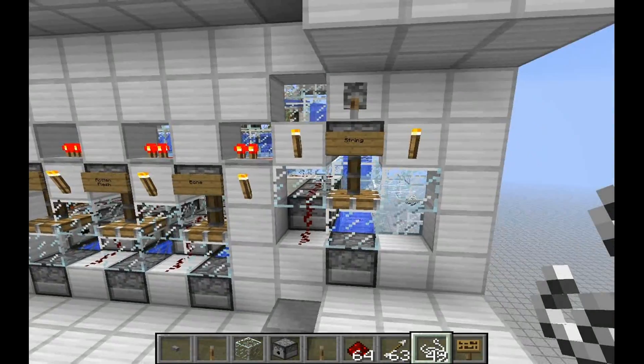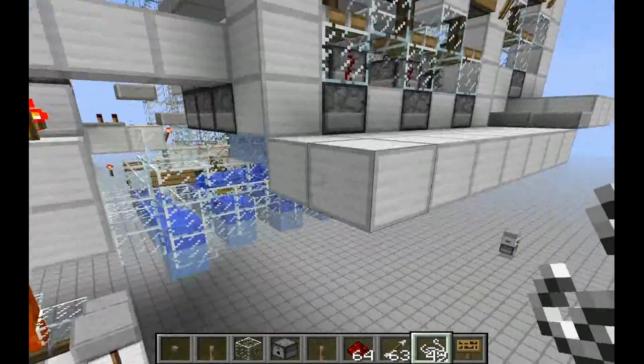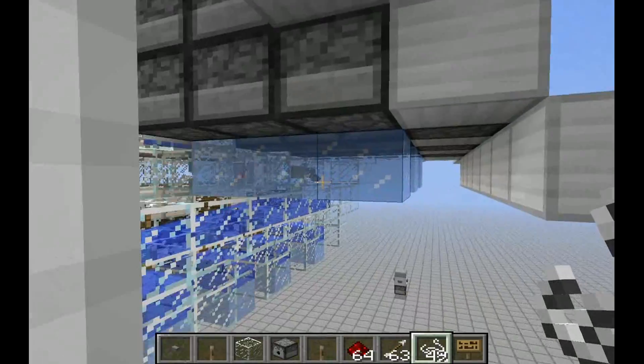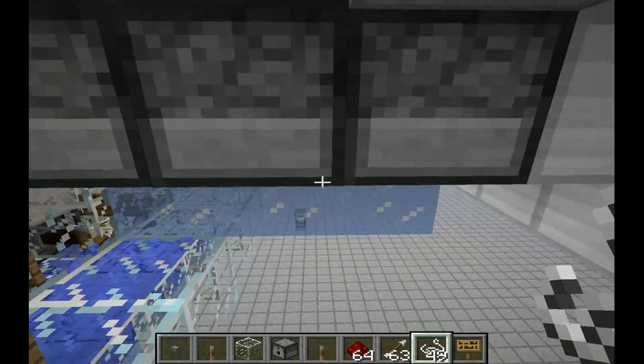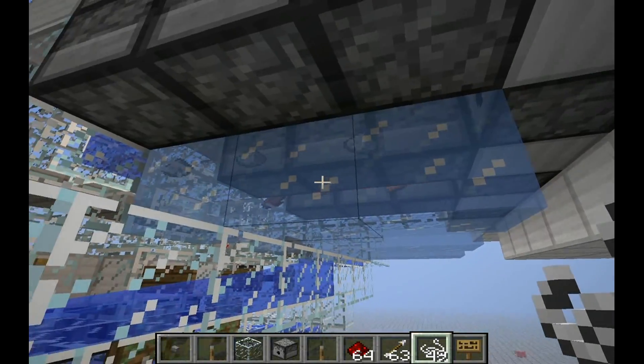In the sorter I also used another effect that's possible in the snapshot: now you can mine ice again with Silk Touch and retrieve it. I used ice because items dispensed onto it move faster than on a glass block, so the chance for them to stack together is higher.